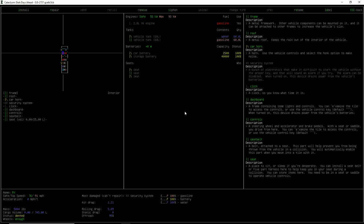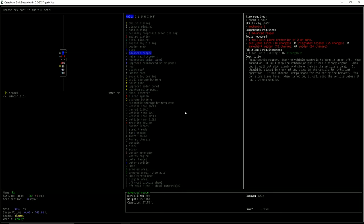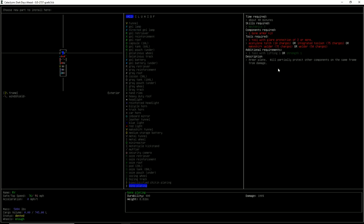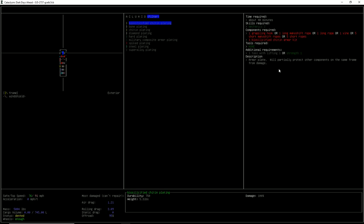I don't know if it's going to show up because there's no space. Is it called reinforcement? Armor plating, military composite armor plating, or different platings. Armor plate will partially protect other components on the same frame from damage. Is there basic plating? This one requires a bone armor kit. A living blob acting as armor plate — oh my God, that's funny. What if we do reinforcement? These require rebar. Steel plating would just require one steel plating.